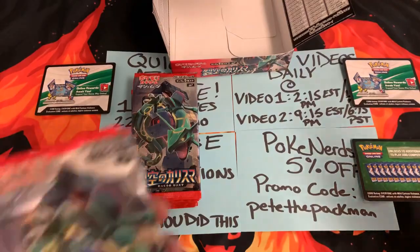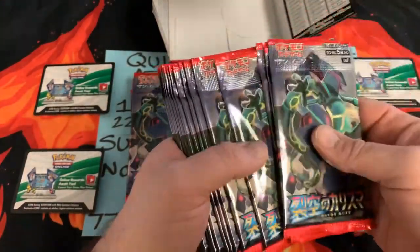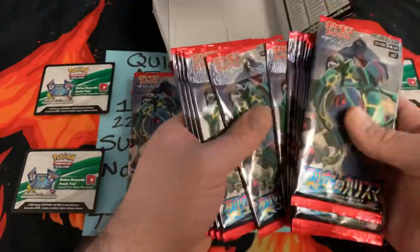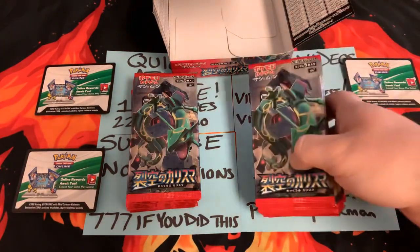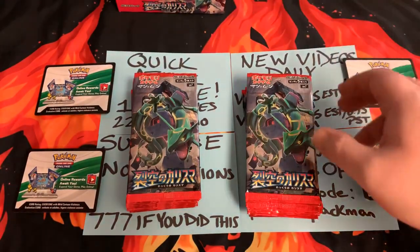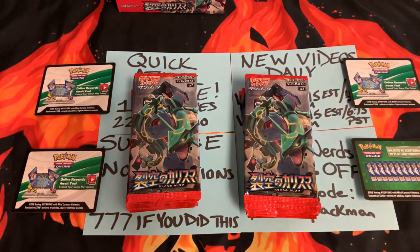That's right, Celestial Storm. 1, 2, 3, 4, 5, 6, 7, 8, 9, 10, 11, 12, 13, 14, 15 right here. So it's gonna be 15 on 15 — there's a total of 30 packs here. Do you wanna just start opening them and then we'll see what happens? Are we doing all the rares to the side? Yes, we're gonna try and see if we do it right.